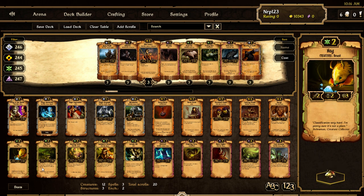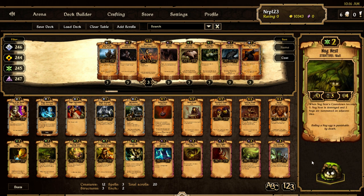Nog Nest — only two cost, it's a wall with three countdown and four health. When Nog Nest's countdown becomes zero, it's destroyed and two Nogs are summoned on adjacent tiles. So this is like a mini forge that's going to give you two Nogs. It has two eggs on it — it's pretty cool. I like that.